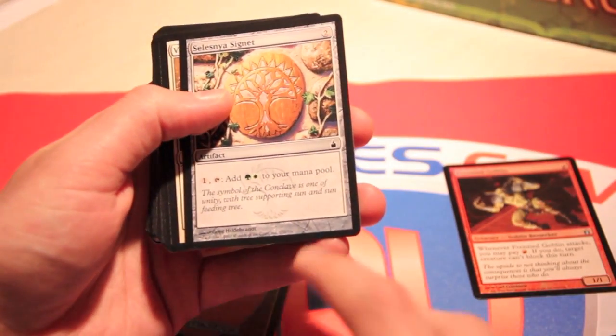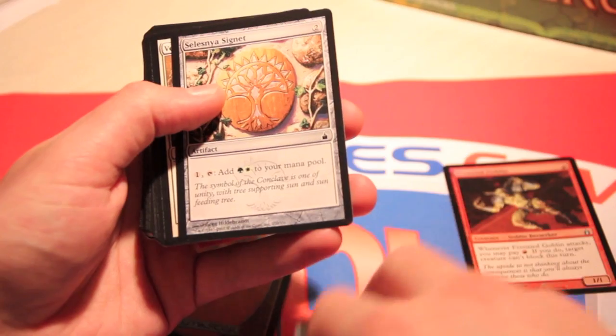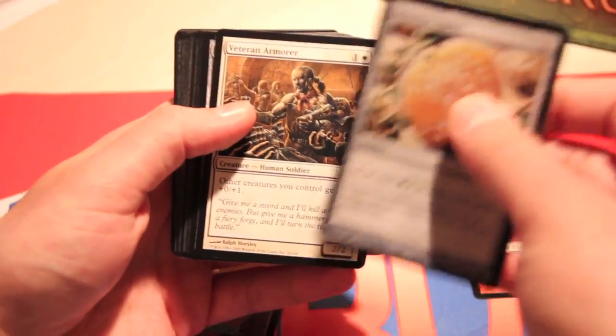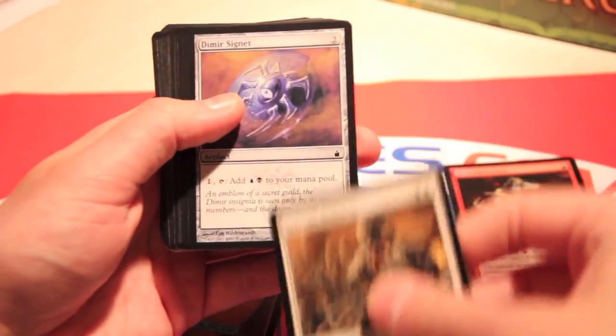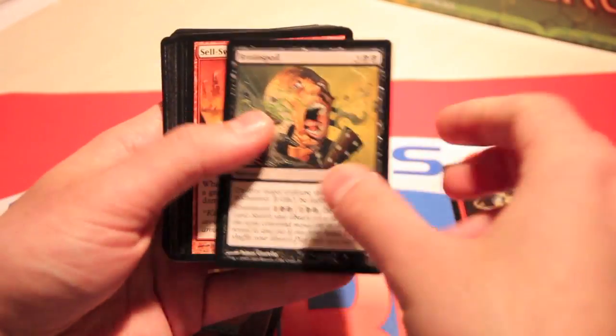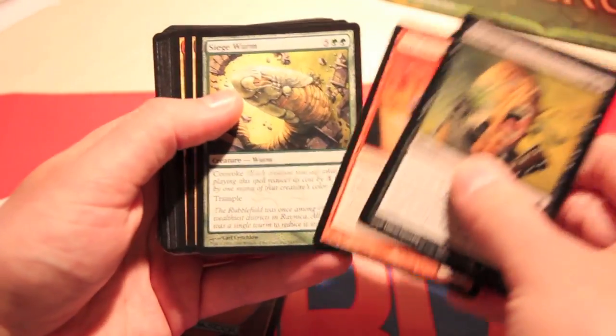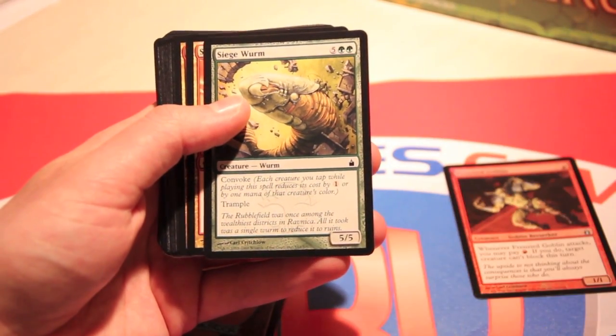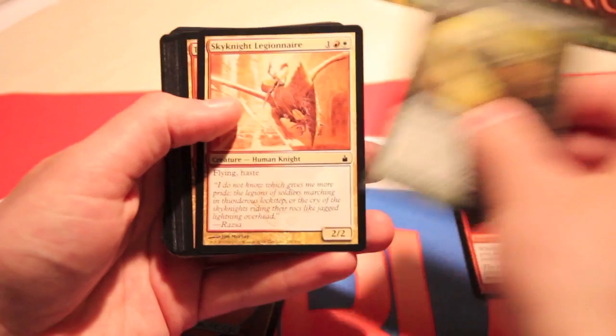We did not get a Remand. But we did get a Selesnya Signet — Signets are fantastic, even though common. Signet, Veteran Armor, another Signet, Moraine Spoil, Cell Sword Brute, Siege Worm. Convoke was a Selesnya ability — it let you tap out your token creatures to play bigger things, which is fun.